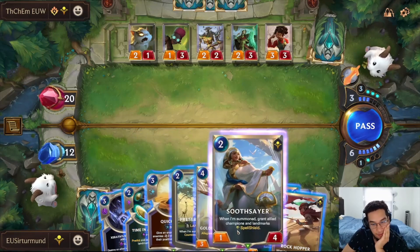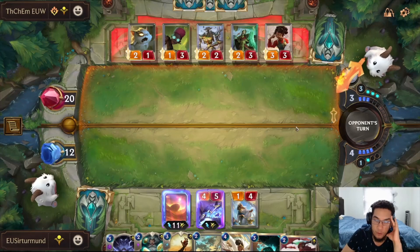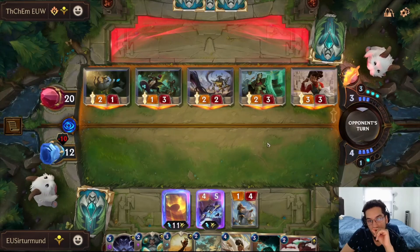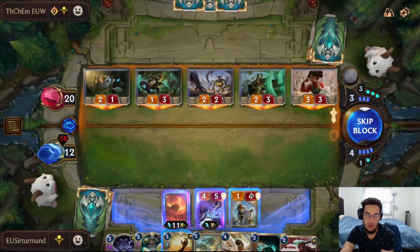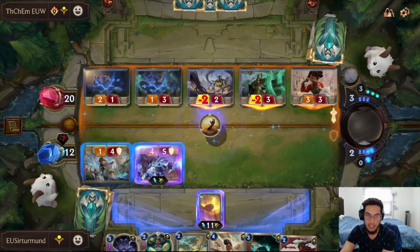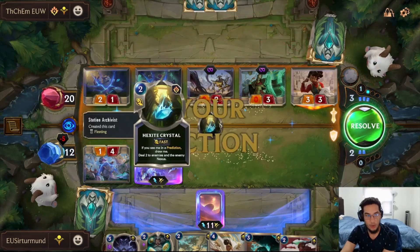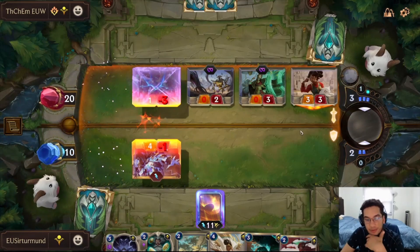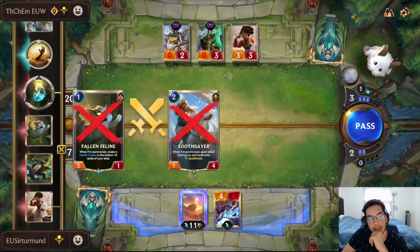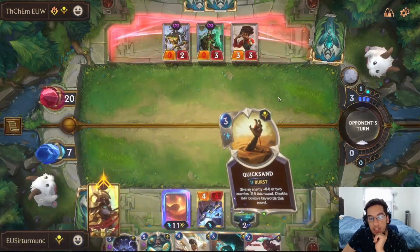If we do Quicksand — what we can do is Soothsayer — I don't want to do the Rockhopper because it gives him another card that dies. I think we need to commit the Quicksand right now if we want to play around the Chrono Break. We need to make it so his other units don't die. We go like this, meaning his units are doing zero damage — so now even if the opponent does have a Chrono Break, it's a very low-value Chrono Break. Opponent could technically still have Chrono Break, but now I'm less scared of it. Chrono Break means the opponent gets some value — I think it's just Perseverian because this allows us to kill his hand.